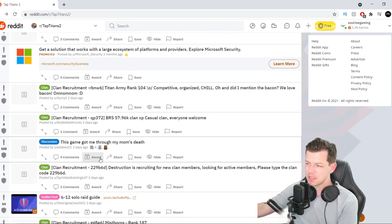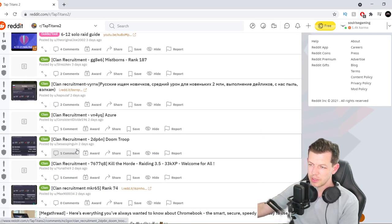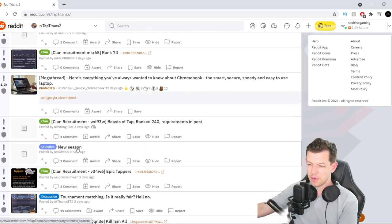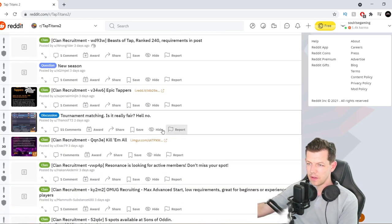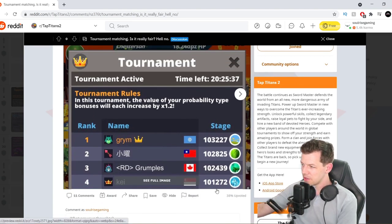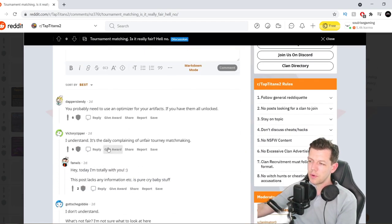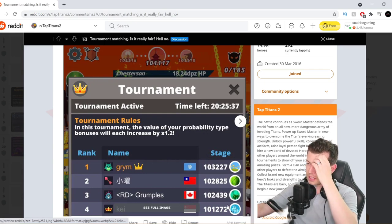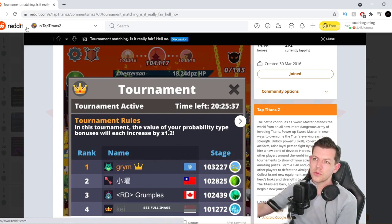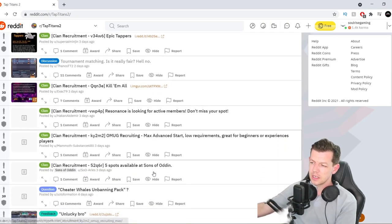Let's have a look — I wonder if there's any memes. There's a 612 solar aid guide, a lot of clan recruitments, and a new season post. Tournament matchmaking isn't really fair — hell no. There have been some people who have been overmatched. Looking at this one: 101 versus 103, it's only 2,000 above. I don't think it's that bad. The person says they're probably well-optimized with good artifacts. In some tournaments, especially early on in stages, I've grinded like 3,000 to 4,000 stages in just one tournament — so it's doable.